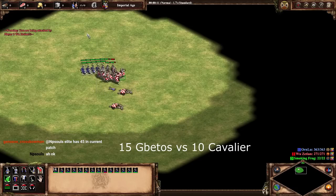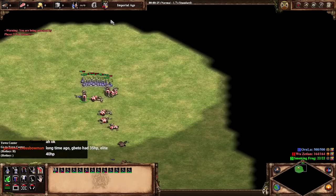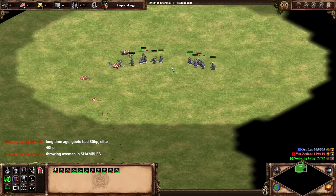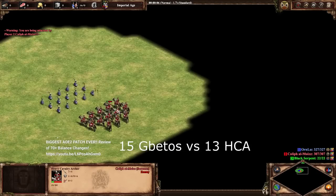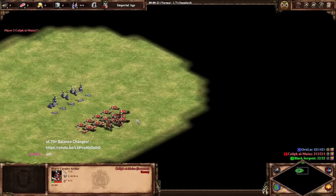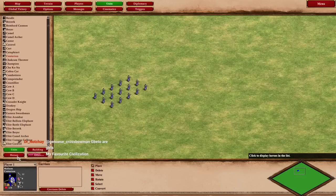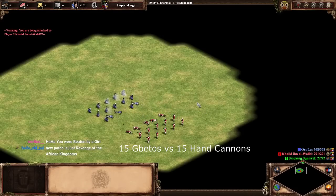That was a lot better than I thought. There's almost certainly one or two more Gbetos alive. So, 15 Gbetos versus 13 Cavalier — this extra HP is definitely making a difference. Holy cow! Now, the hand cannon should still wreck them, so that's our last test. And also Paladins will kill them pretty easily. Gbetos are still gonna get wrecked by hand cannons, right guys? Holy shit! Oh my god!